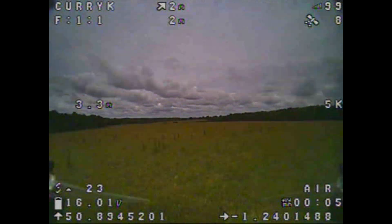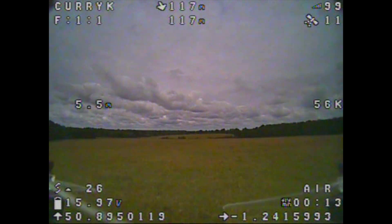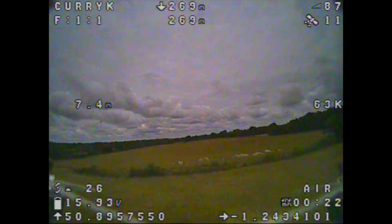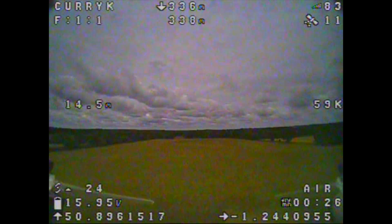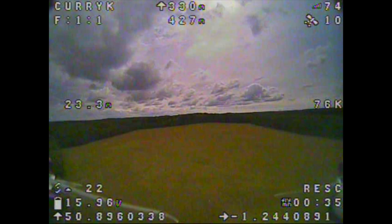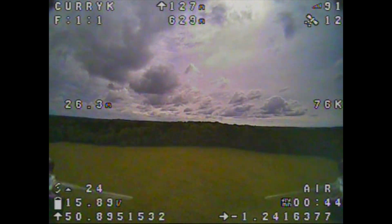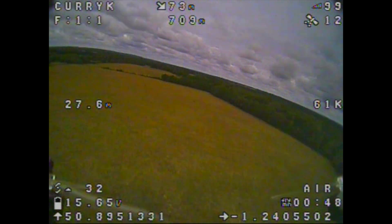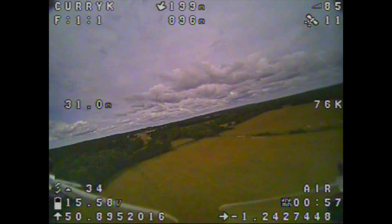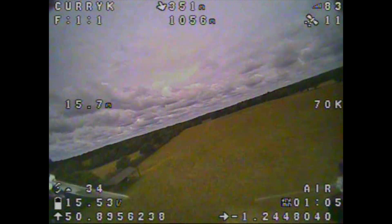After getting that battery sorted, we head out for a proper flight — this time with eight satellites before we took off, so we got a proper fix and rescue mode available. You can see the satellites building up as we fly further. The home arrow seems good, and the speed, altitude, and distance-from-home data all look good too. I ended up with about 14 satellites by the time I'd done a couple of batteries. It does go up and down as it goes, but double figures seems fairly reasonable — it's kind of what I wanted.